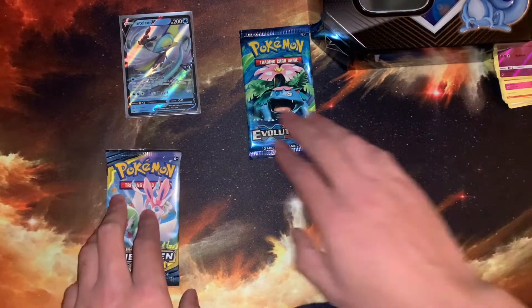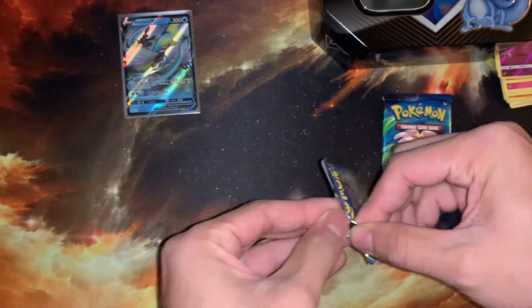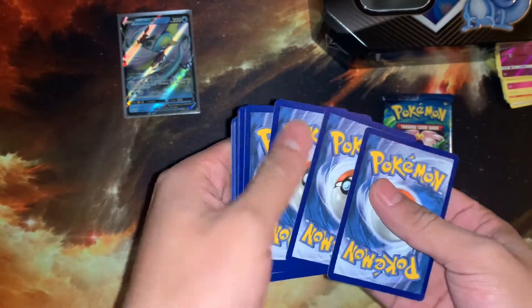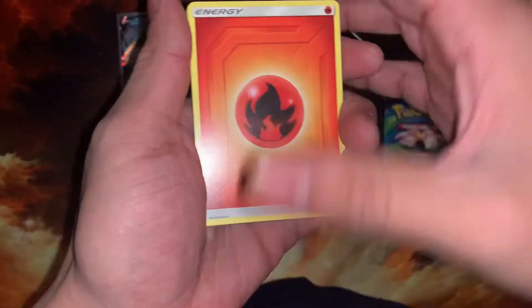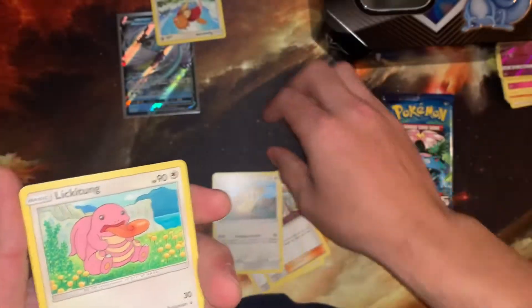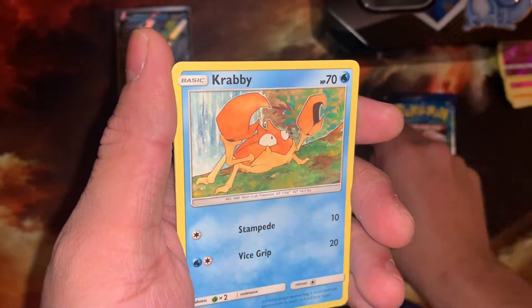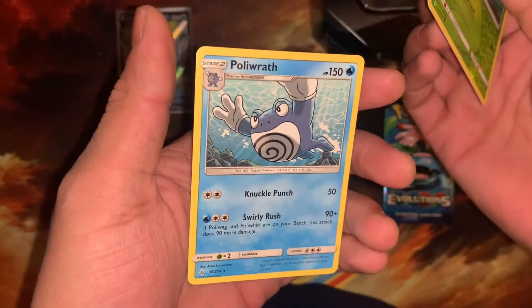Last two packs — Unbroken Bonds and Evolutions. Hopefully we can get a Tag Team card. Any tag team card is awesome, and any full art trainer from this set would also be stupendous. From Unbroken Bonds we got Eevee, a Spearow, Lickitung, Beedrill, Crabby, Tinkatink, Bellsprout, and in the back a Poliwrath, non-holo.